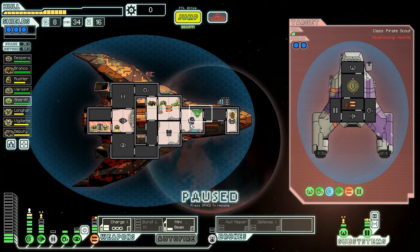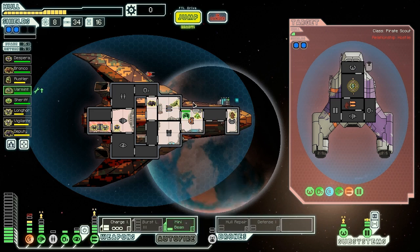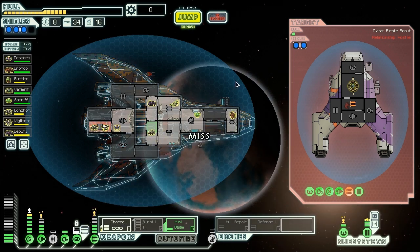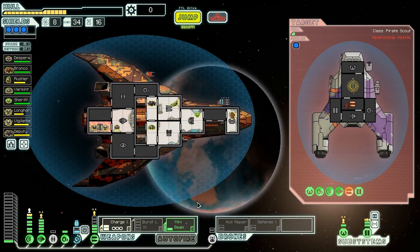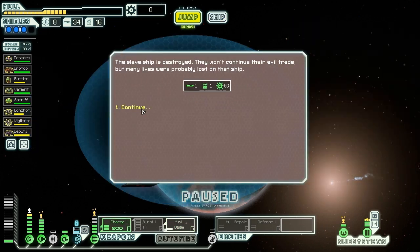Small bomb comes in and succeeds in knocking out our shields. That was silly of me - I should have used my defense drone to block that rocket. Another small bomb coming in - we're going to dodge this one. Power up the evasion since we're only using a mini beam at the moment. I just need to hit them with a mini beam once and they're dead. There we go - now they're dead. Goodbye pirate scout. Slave ship is destroyed - we get one missile, one drone part, and 63 scrap, which is a very nice reward.